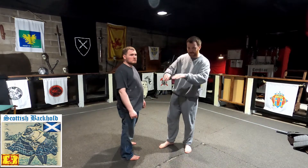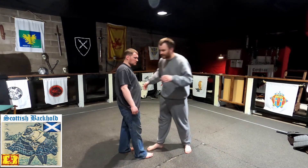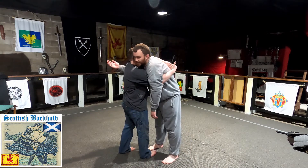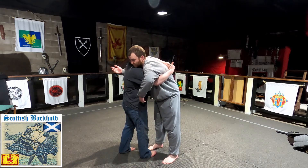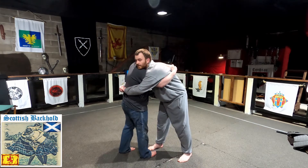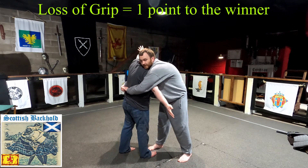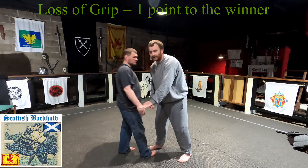The lowest tier victory is if his grip separates — if he loses his hold. We start right arm under our opponent's left arm, lock our hands, and have the chin on the shoulder. If at any time he loses his grip, that is a victory for me, but that is the lowest point value.